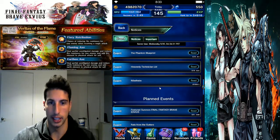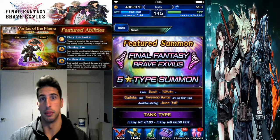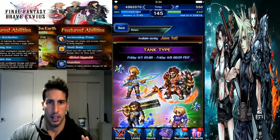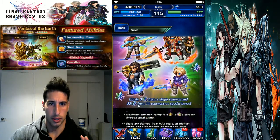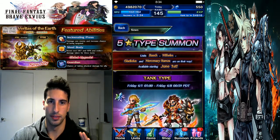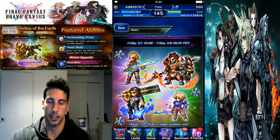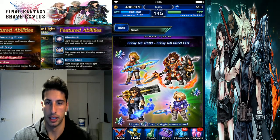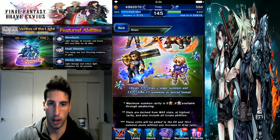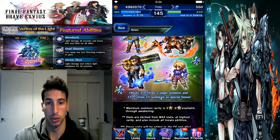The last one for today guys: the featured summon we're getting this week. We're actually getting a featured summon for tank units. We're gonna get some star quartz too. Tank units this Friday till next Friday — you're gonna get a higher rate to get Bosh, Willem, Gladius, and Mercenary Ramza. Obtain three star quartz from a single summon and 33 star quartz from an 11 summon as a special bonus.